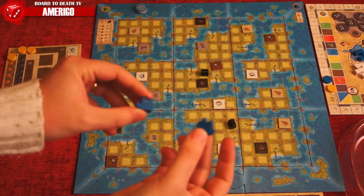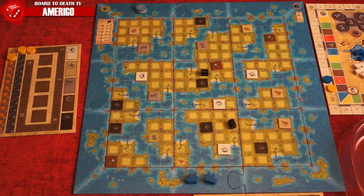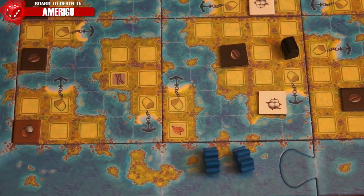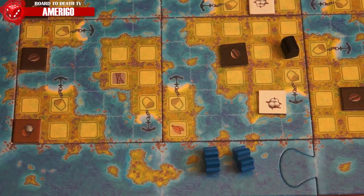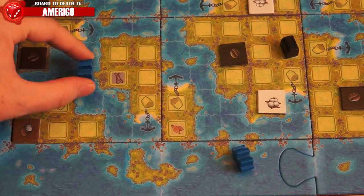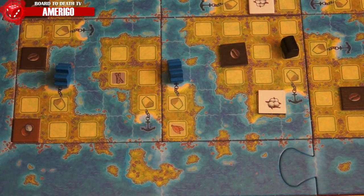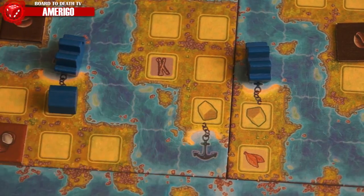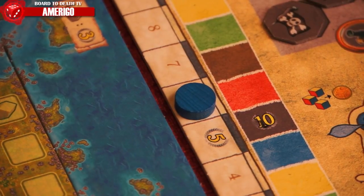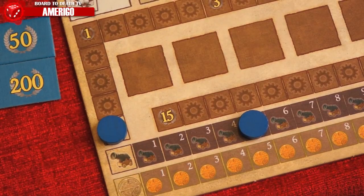The first time a player uses the blue cubes for the move ships action, he places his two ships on any space of his choice on the frame. Then for each AP he has, he moves that many spaces for each of his ships. Any number of ships can stand in a frame space, but only one ship can be in a water space on the island tiles. If a ship ends on an anchor space, that player may place one of his trading posts there if it's empty. The first player to do so on an island scores three victory points for his discovery.